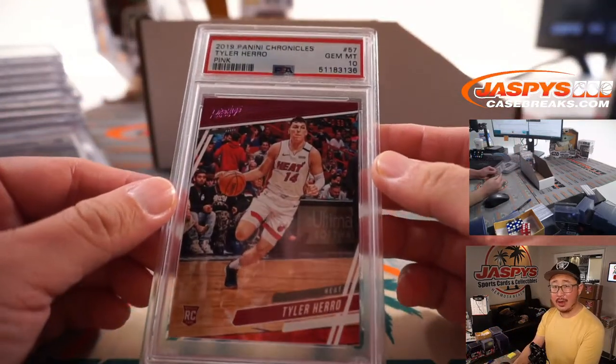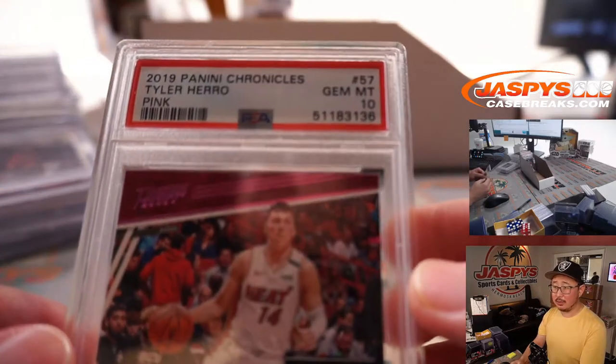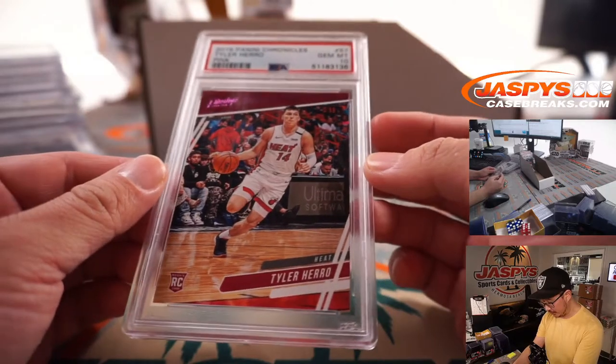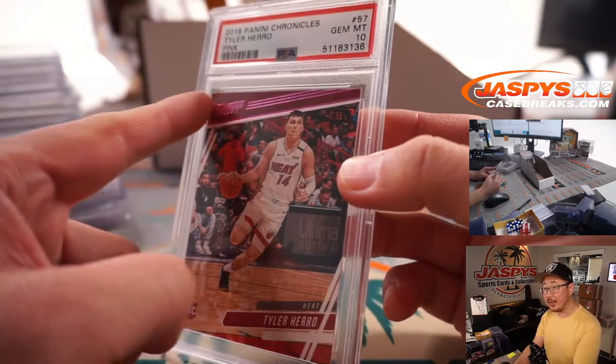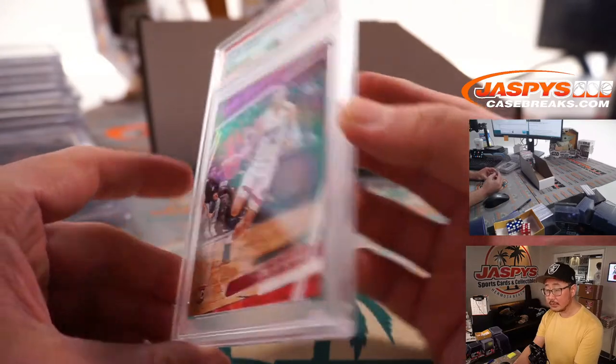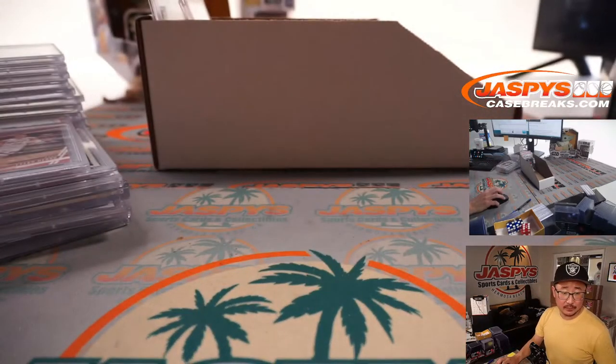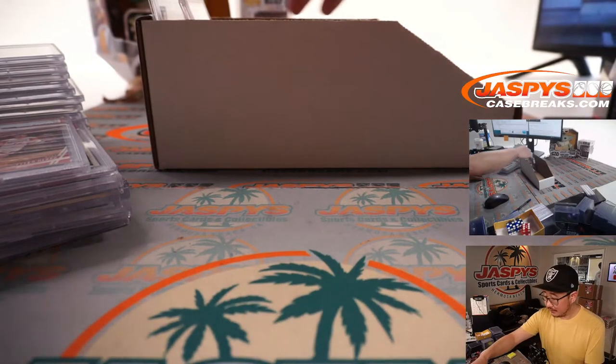More hoops — when a hero comes along. PSA 10, Tyler Herro from 2019 Panini Chronicles Basketball, Pink Parallel. You can see the pink against that prestige design. Miami Heat. Andy with the Heat.